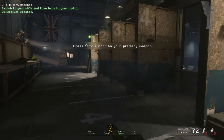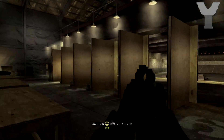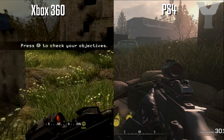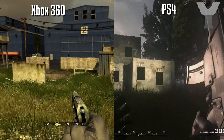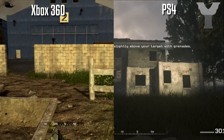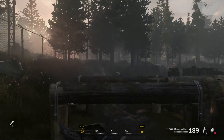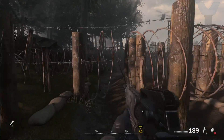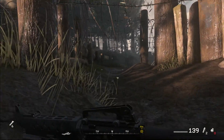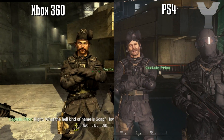On the PS4 version we actually have soldiers and other people running around the field besides just yourself — on the 360 it was just you. There are also new activities you can do; you can go into the frag grenade area, and there's an obstacle course you were not able to do on the Xbox 360. They really went the extra mile with this game by adding these things.